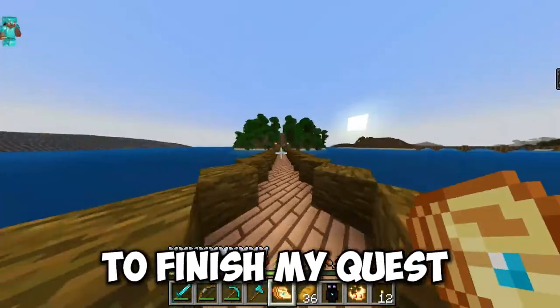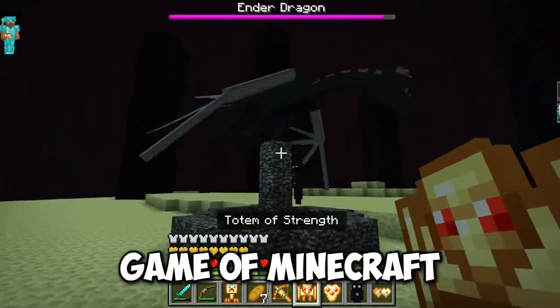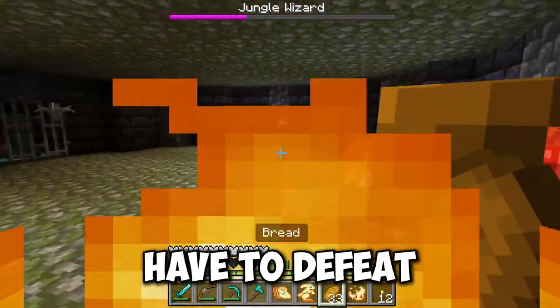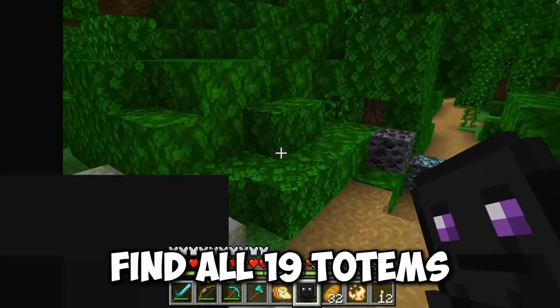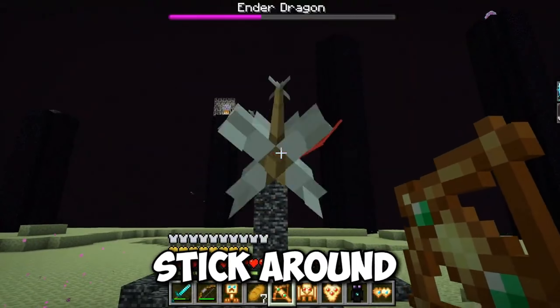Today I'm back on Totem Island to finish my quest for the 19 different totems and beat the whole game of Minecraft. There is a different boss guarding each totem, which I'll have to defeat before taking the totem to be my own. Will I be able to complete my quest, find all 19 totems, and use their power to beat the whole game of Minecraft? Stick around to find out.